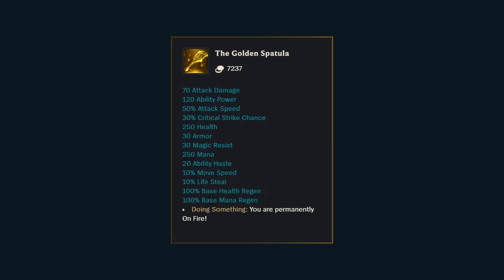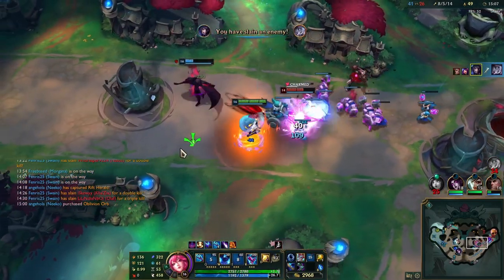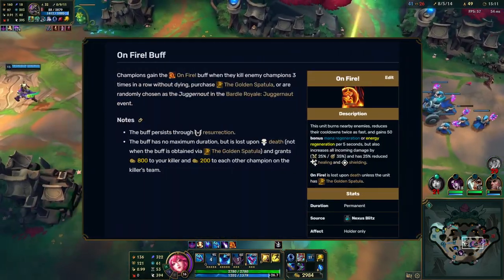The Golden Spatula is the most powerful item in the game, and that's obvious just looking at its stats, but its greatest strength is not so obvious. In Nexus Blitz, champions that have gotten several kills or assists without dying are given a special buff. They become On Fire.